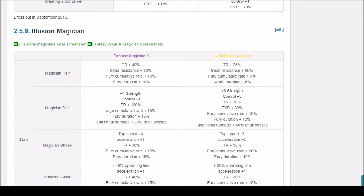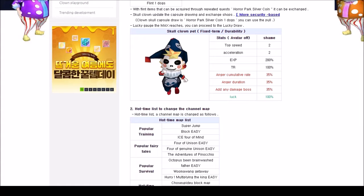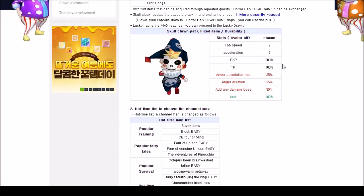The next thing I want to discuss is the capsule for the pre-Horror Park. This capsule includes the Angel Laurel Wing Band, a few sets for each character, ammo potions, Chrono Stones which is nice, and a pet. The pet has 2 speed, 2 acceleration, 200 experience which is amazing, 100 TR, 100% luck, 35 theory gain and duration, and 35 to all bosses.